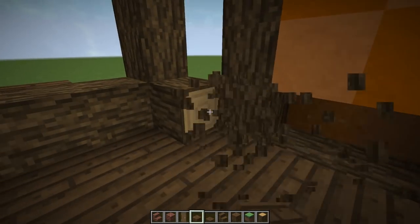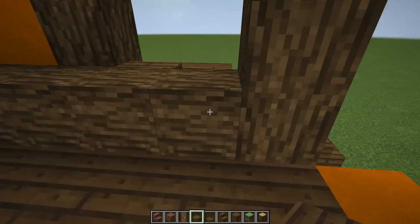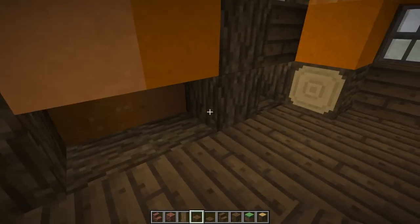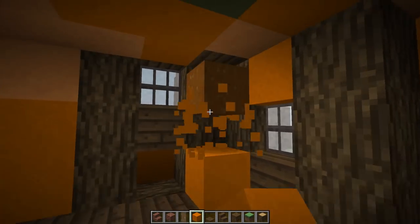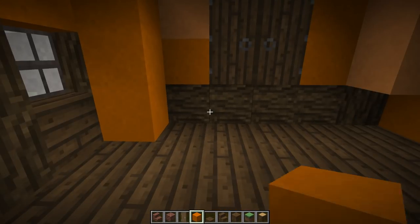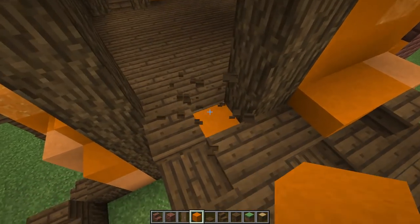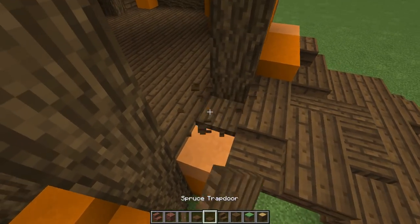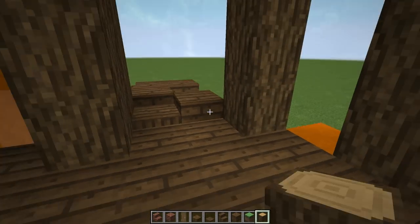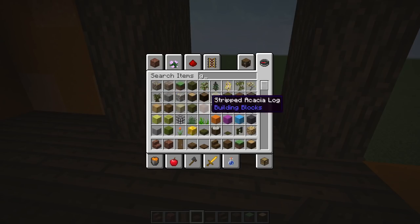So we have this look — we actually don't need this beam here. Leaving this kind of open, bringing that down, covering all these up — oh that's so much better! Taking this all the way around and down. This will be a nice little open space. Taking this little piece off and doing something like that. What if we do another beam right here — it sets that little spot there really nicely.